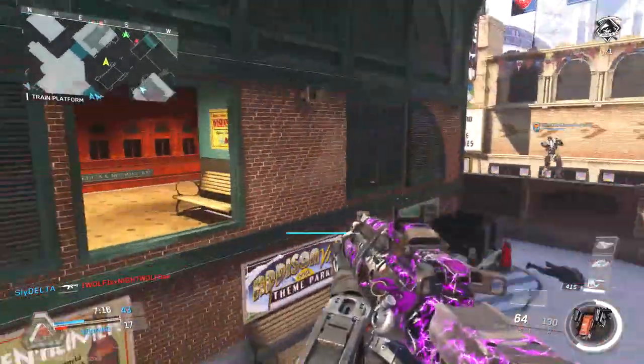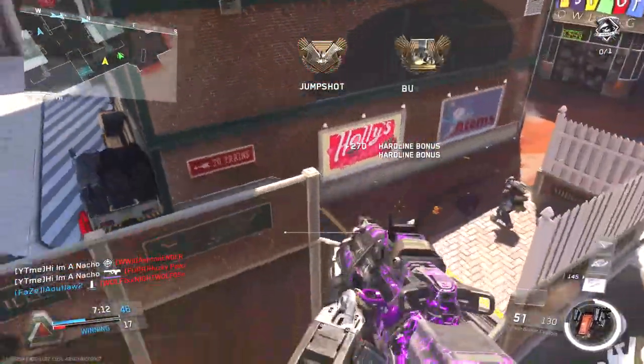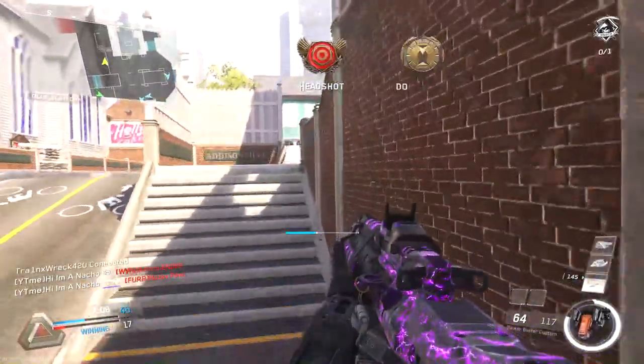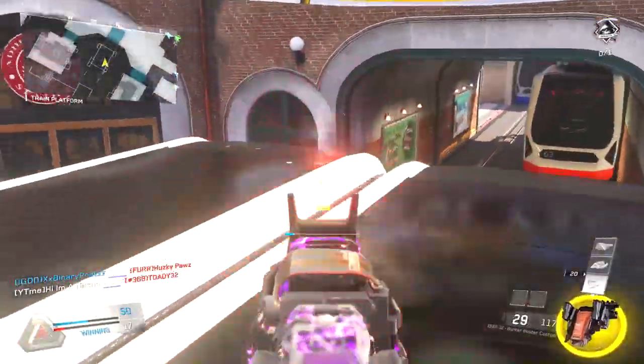The other attachments are Quick Draw - Quick Draw is nice because you can snap onto your enemies and win those engagements up close. And Extended Mags - the reason I like Extended Mags is because, with the perks I'm running, I'm not using Dexterity. Extended Mags kind of gives you a free mini Bandolier.